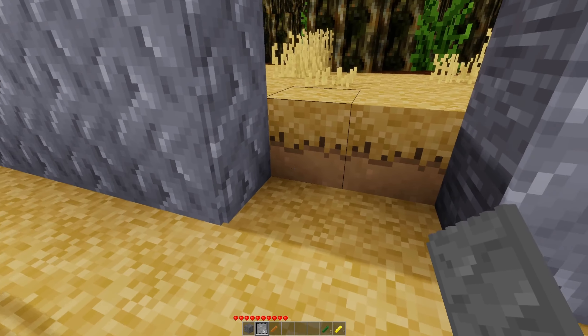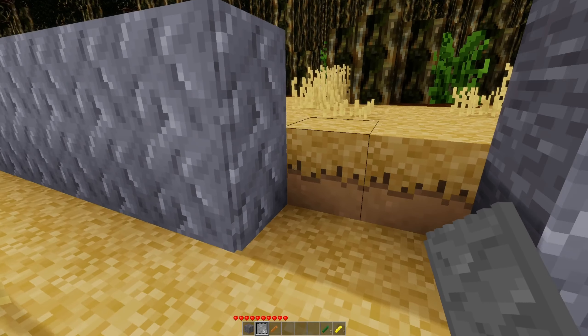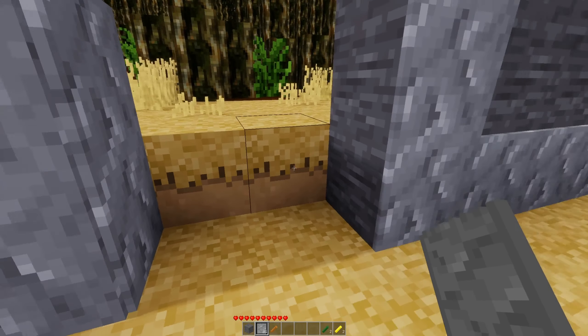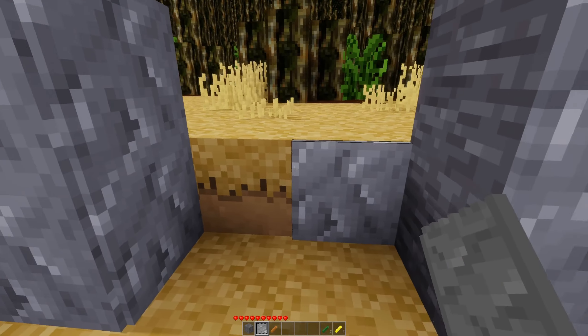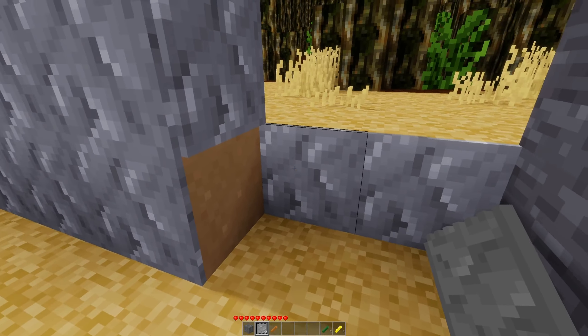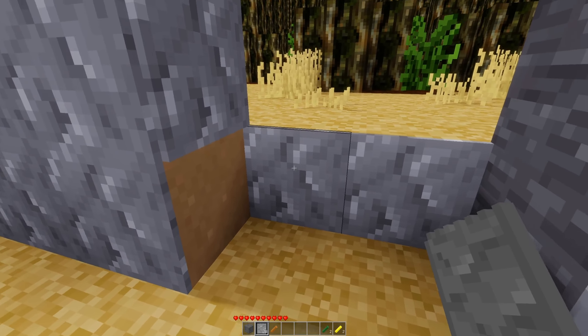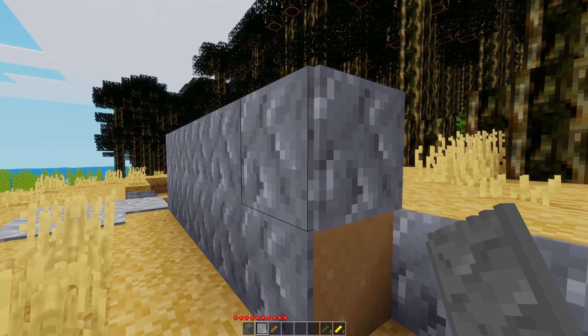The issue that you always have with such types of nodes is that if we want to place something onto these two faces, we actually can't, because this whole node space is being filled with this one node. So you can't actually do interior corners. Exterior corners work great though.